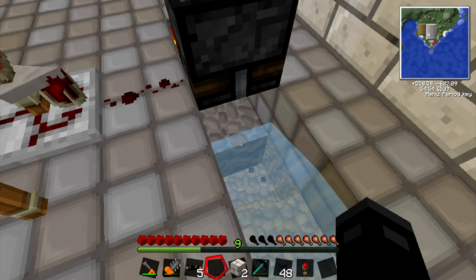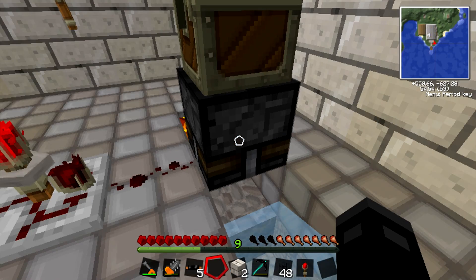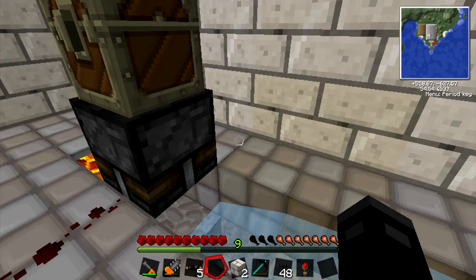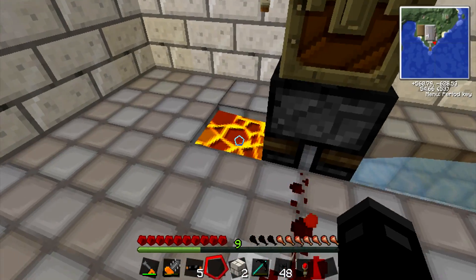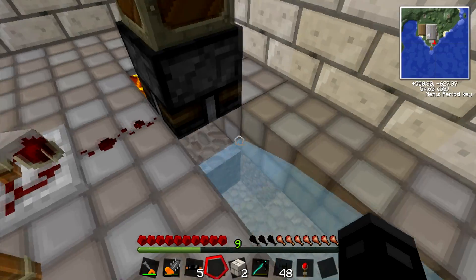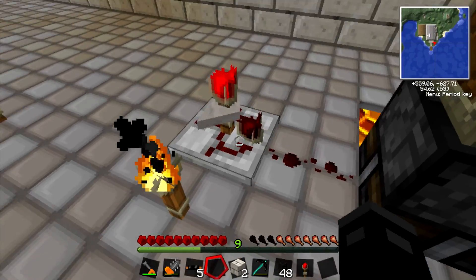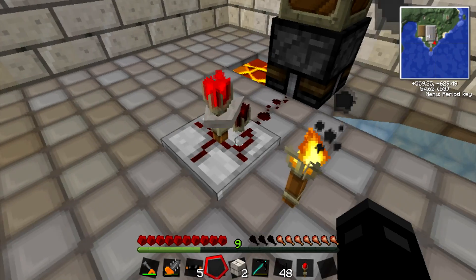Before I put in this water and lava, I mined out this block right here, looked up and put a block here and a block here, then placed the block breaker down so it would be facing down. Then I just put the block back and took away those blocks so it's facing down. This will allow you to break the cobblestone block that is produced there.